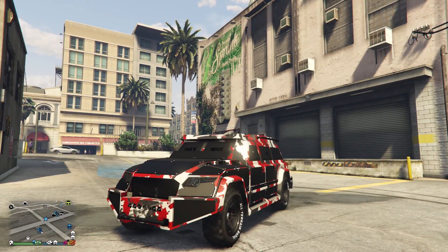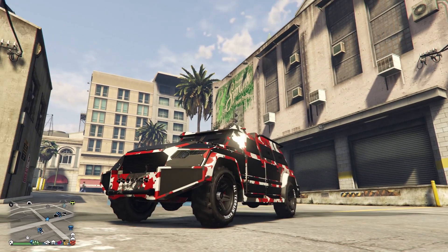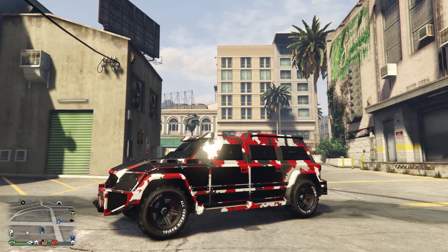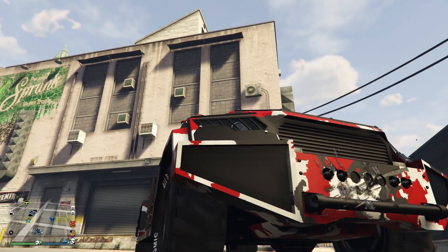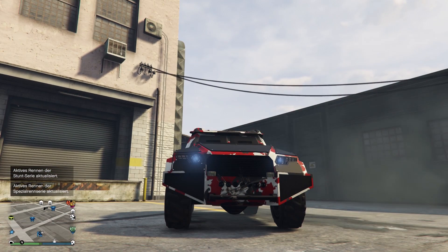Ganz zum Schluss jetzt noch ein Fazit zum HVY Nightshark. Insgesamt krasse Beschleunigung, heftige Endgeschwindigkeit für ein Fahrzeug seiner Klasse – also ein gepanzerten Geländewagen. Geiles Handling: wenn ihr mal springt oder ausbrecht, könnt ihr den wieder schnell einfangen. Kommt gut um Kurven, manchmal ein bisschen Untersteuern, aber nicht problematisch. Bessere Panzerung als der Insurgent, und von der Geschwindigkeit sowieso. Kleiner Nachteil: nur vier Leute passen rein statt sechs beim Insurgent. Neben dem Kuruma für mich auf jeden Fall der beste neue gepanzerte Fluchtwagen in GTA Online.